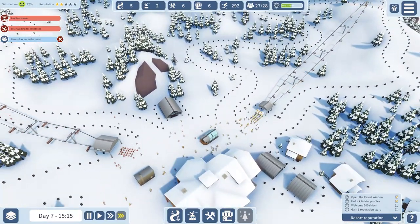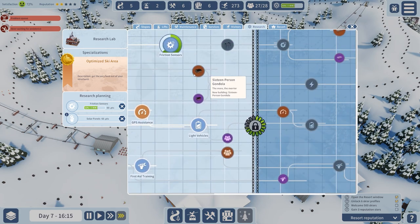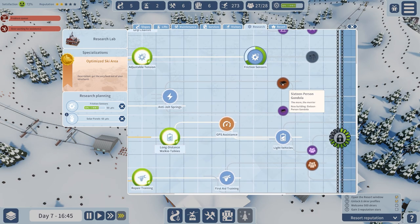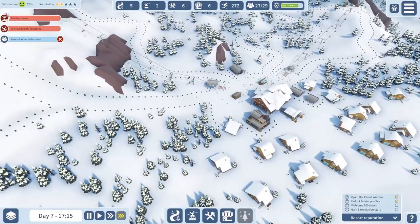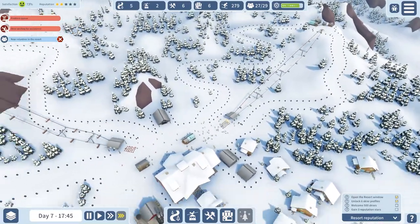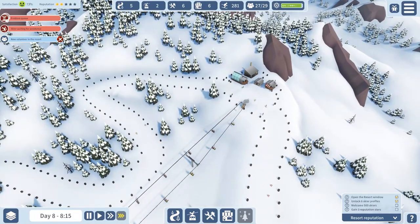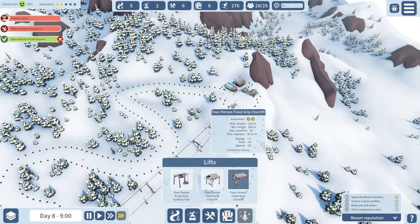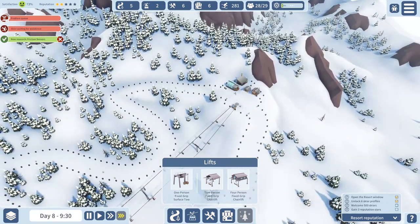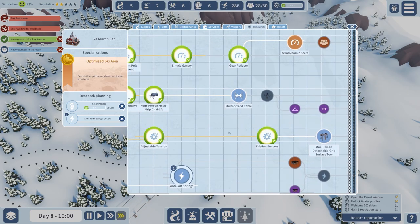Are there any better lift options? There's a two-person fixed grip surface tow, but we're more about the gondola — let's go for the 16-person gondola. Because there's no money in the game essentially, this doesn't cost us anything which is quite nice. It means we're just focused on satisfaction, and that's why it says volunteers not workers. It doesn't cost us to build any of this stuff. Because of that, there's really no need to rush through the research — you can take your time and get all of the bonuses.